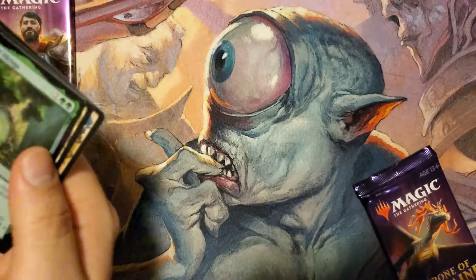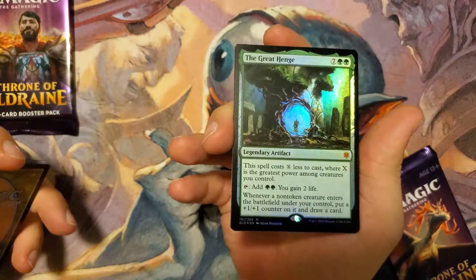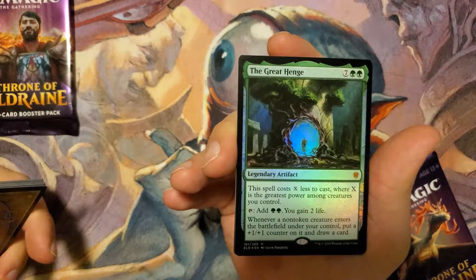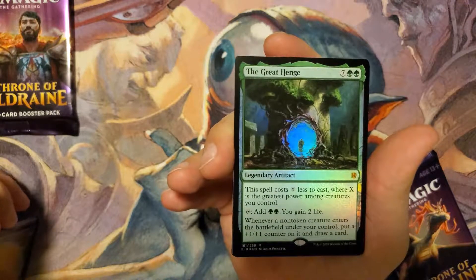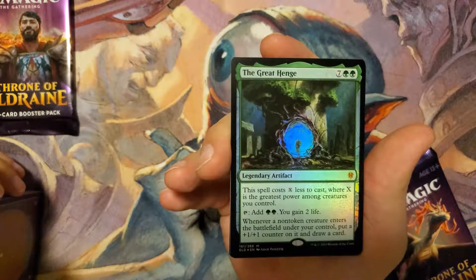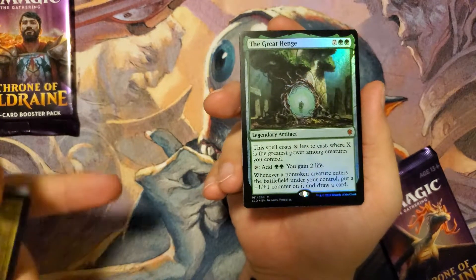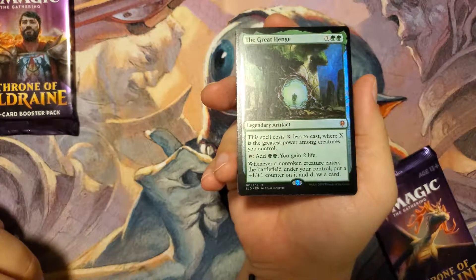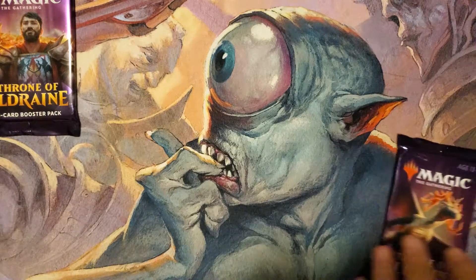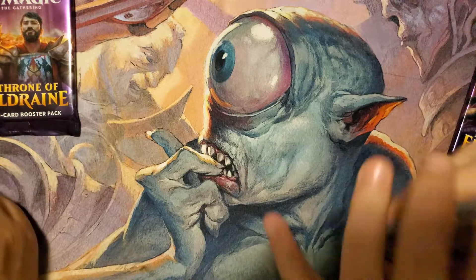And look at this — a foil Great Henge! This is like a $30-something dollar card right now. Seven mana, two green — the spell costs X less to cast where X is the greatest power among creatures you control. Tap to add two green and gain two life, and whenever a non-token creature enters the battlefield under your control, put a +1/+1 counter on it and draw a card. That is a killer mythic — this card basically just paid for our entire pre-release pack.